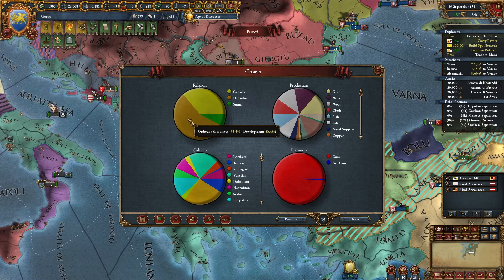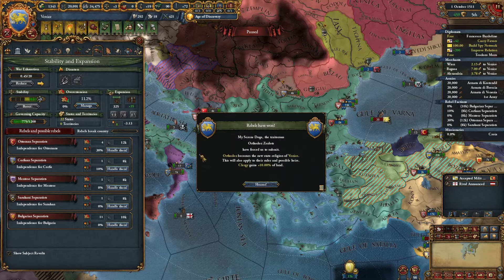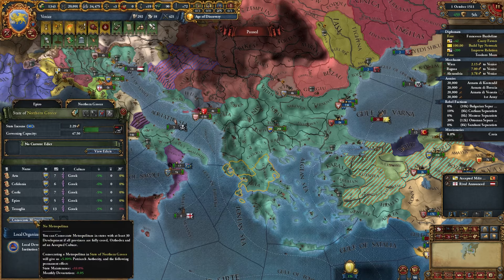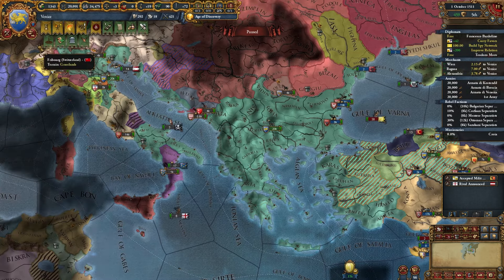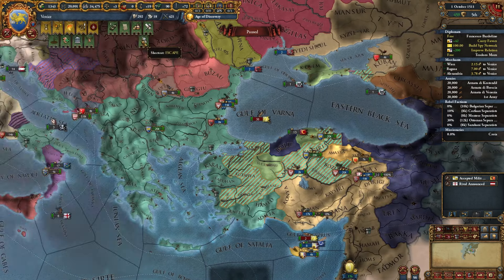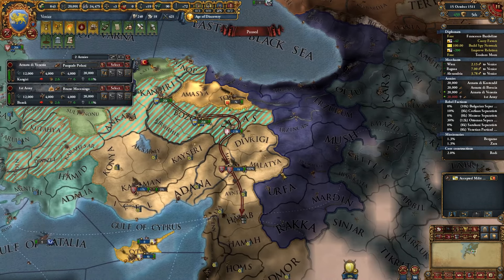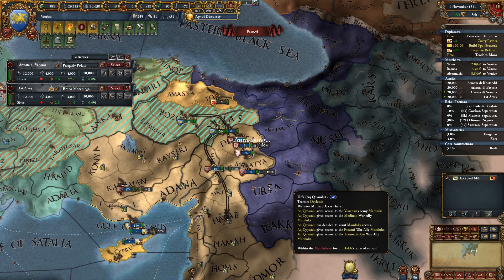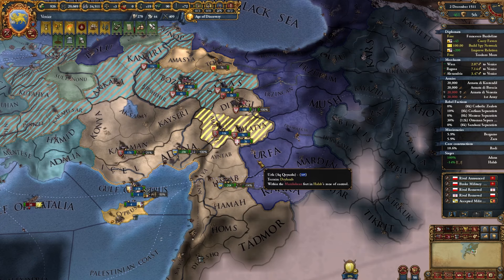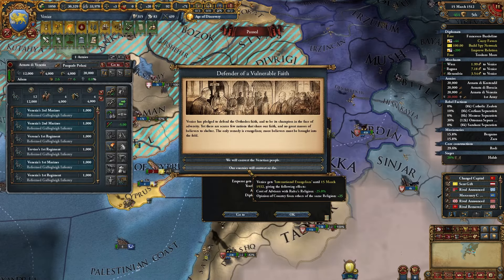We're a majority Orthodox now. Orthodox gives an AE reduction - let's get out of here. We're Orthodox now. Let's do some Consecrate Metropolitan actions to get the Icon of Saint Nicholas for the AE impact reduction - that's kind of what I was thinking. Should we defend the faith? Sure. I didn't actually think going Orthodox would be that easy - just a matter of exploiting dev and developing a couple of provinces. I should have done this a long time ago given how much the excommunications have been hurting me.